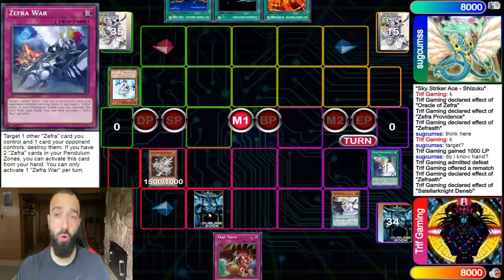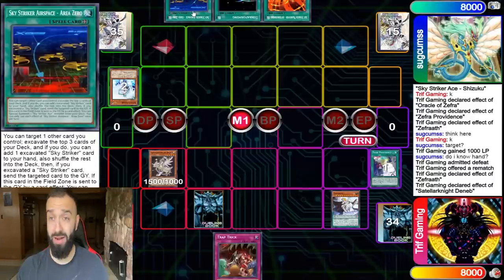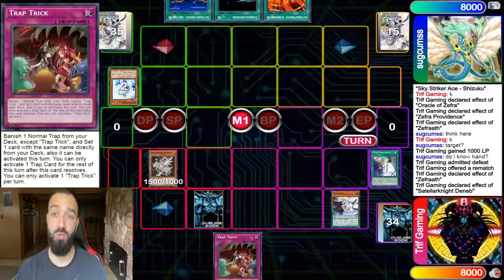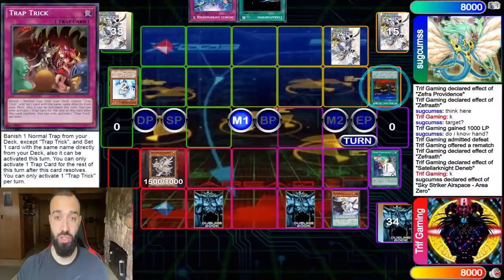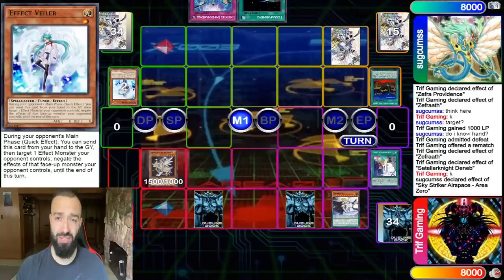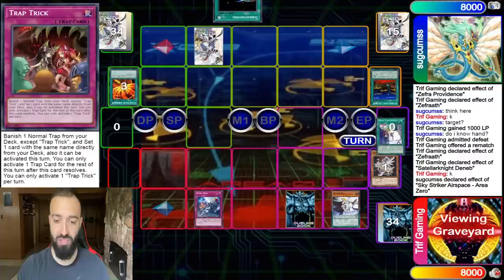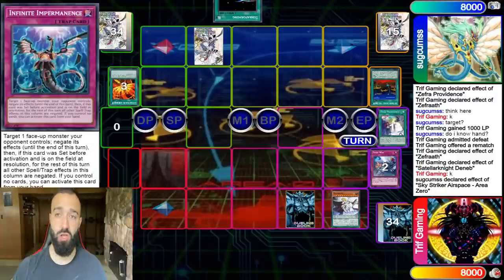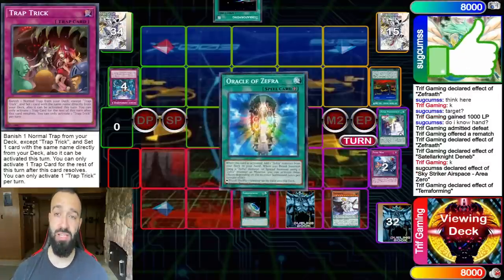We have Zephra War here to pop anything he might have. He has A0, Terraforming, Afterburner — so it's right in his hands. I have Trap Trick, so at the moment I'm in a great position. I just need to survive. Any level 4 wins me the game here and I play a shit ton. He whips out A0 and he's really just going to have to pass his turn. He decides to pop my Deneb knowing that if I go to Rank 4, I can search Gallon, Granite, whatever I want. I Zephra War pop his set — I need any card here, any Zephra, any Deneb, any scale. I go Terraforming. That's GG.